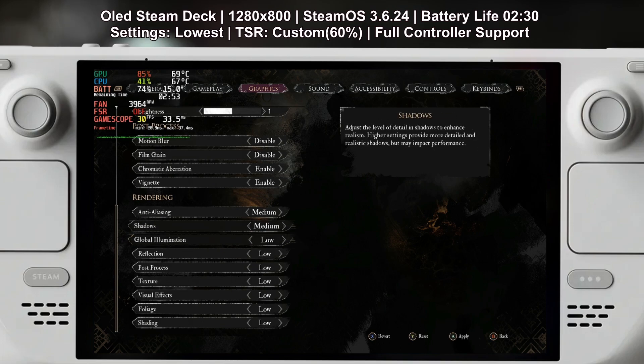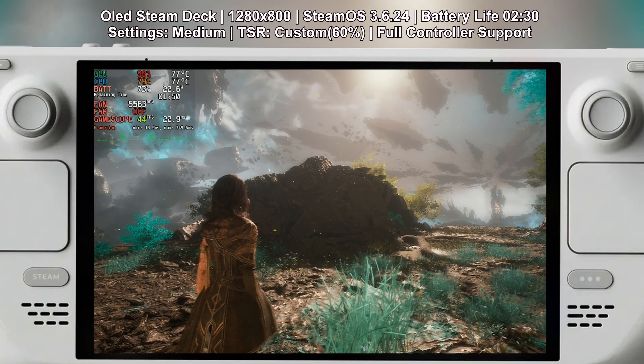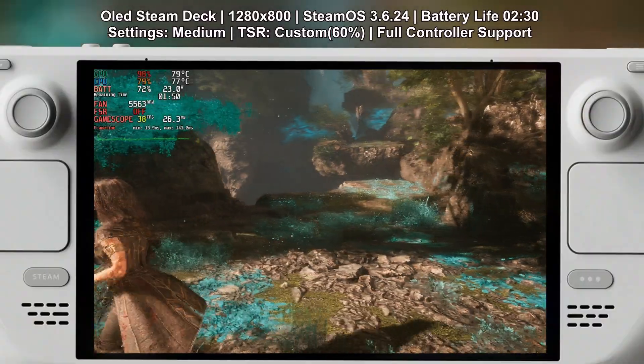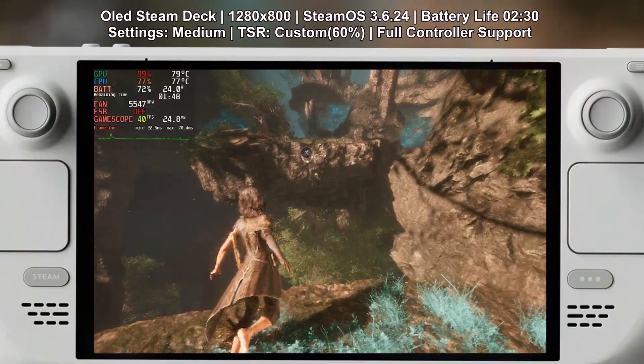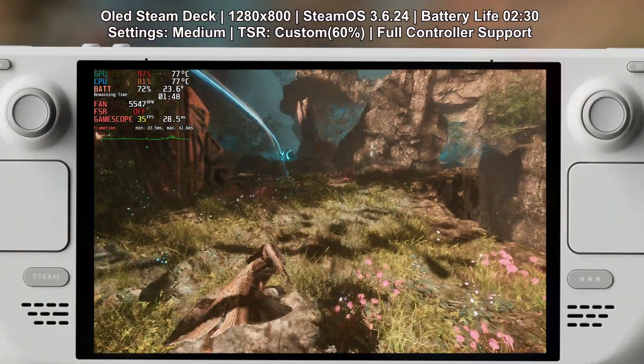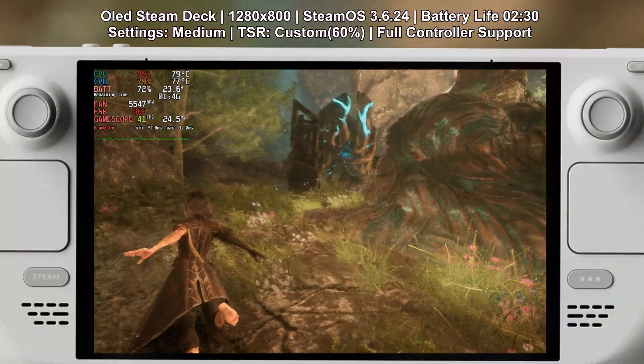Now what I've been showing you up until now has been the game on the lowest possible settings, but I did try setting it to medium settings and it is possible to run the game with medium settings at 30 FPS, but you have to drop shadows, global illumination, post-processing and effects to low. On the Steam Deck OLED I got around 2 hours and 30 minutes of battery life with TSR set to low, shadows and post-processing set to low and everything else set to medium. If you cap this to 30 FPS you can stretch the battery life to almost 3 hours.